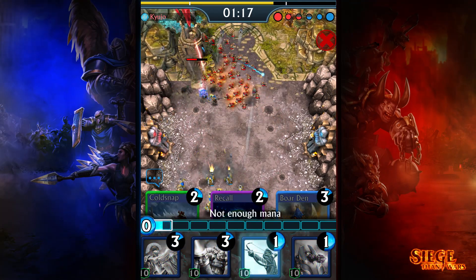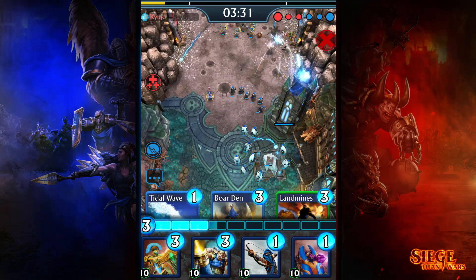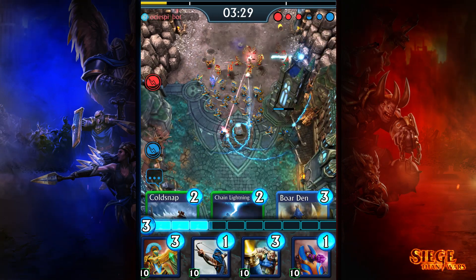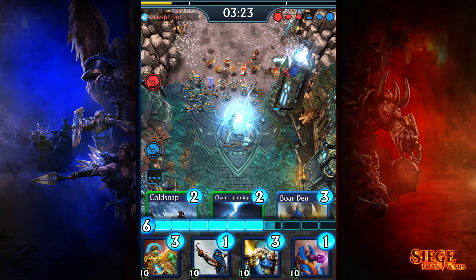A soul's intensity depends on the mana value of the target it came from and the distance the soul has to travel to the Obelisk. The further a soul has to travel, the less valuable they become when they are absorbed. Try to cast it as close as possible to the frontline for maximum effect, but not so close as to be obliterated before it's done its job.